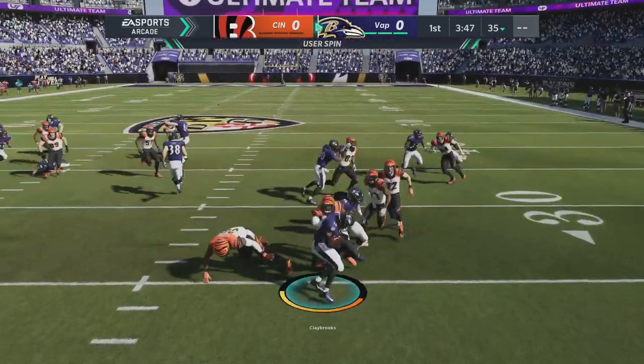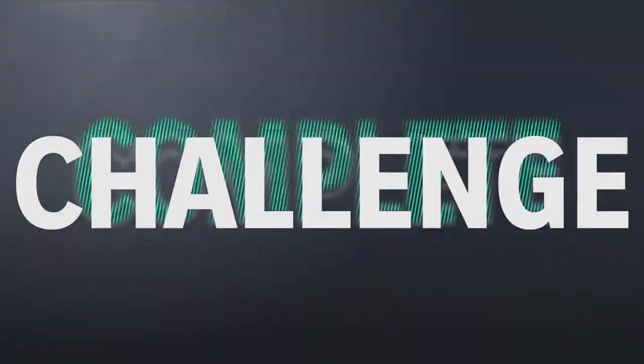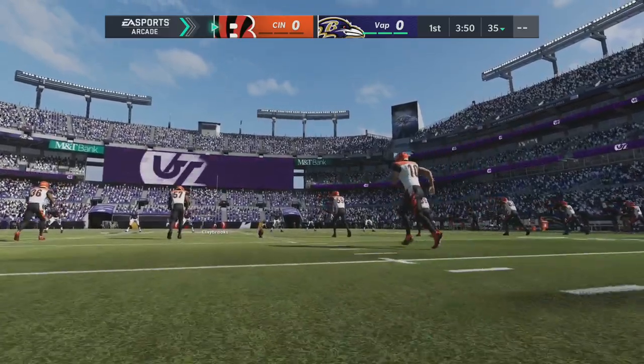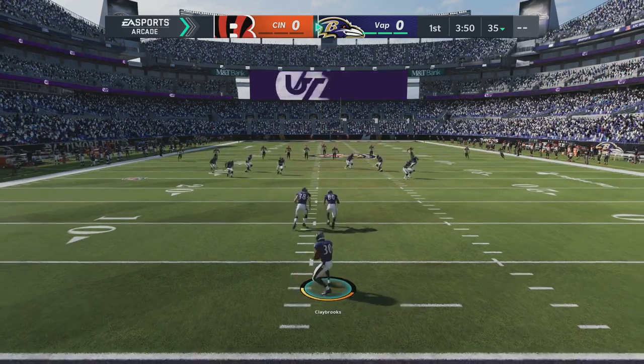It's the EA play solos and it's the punt return — kick return solo to get 15 yards. It's pretty easy, you can do it right off the bat. It's the best efficiency-wise XP farm right now.